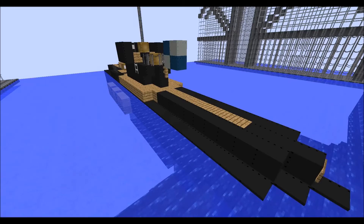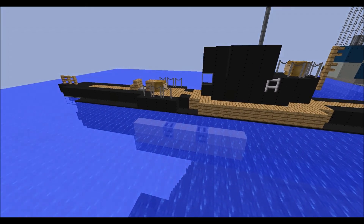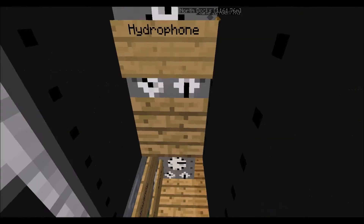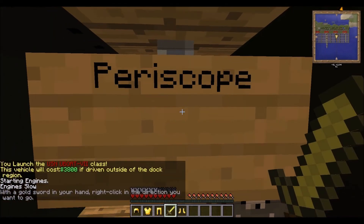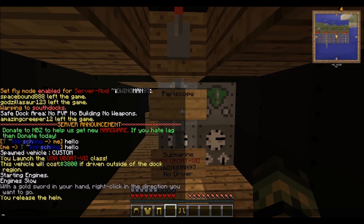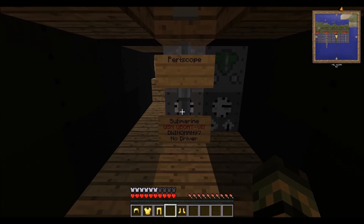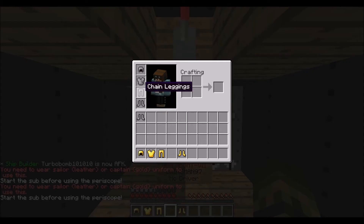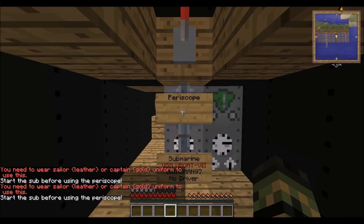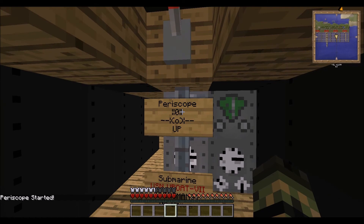Now for the live demo — here's the same sub from the tutorial, basically my version of a Type 2 submarine. Click the main sign and it'll show vehicle type, vehicle cost, driver, and captain. Click on the periscope to activate it — you need to be wearing gold or leather armor — and right-clicking will transport you up to the top where you can see everything from above. Fall off and it'll bring you back down.